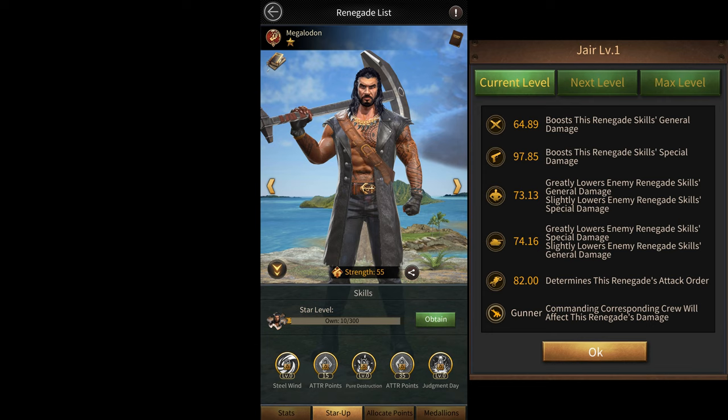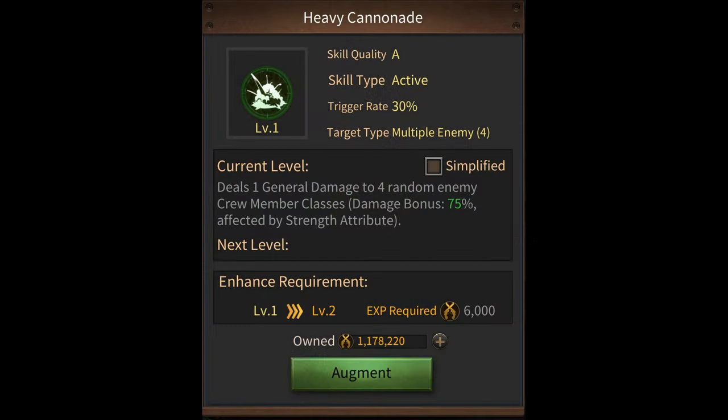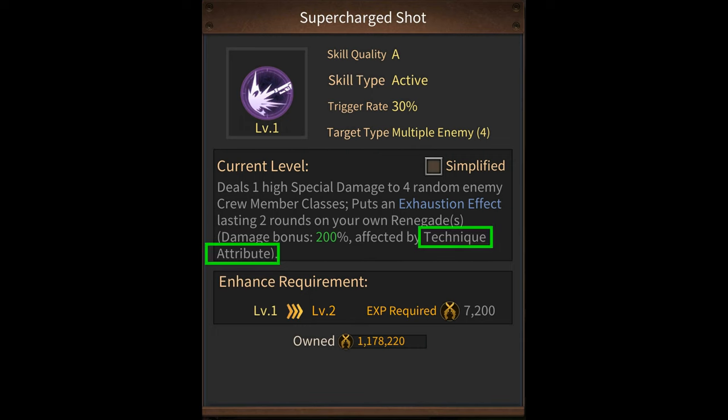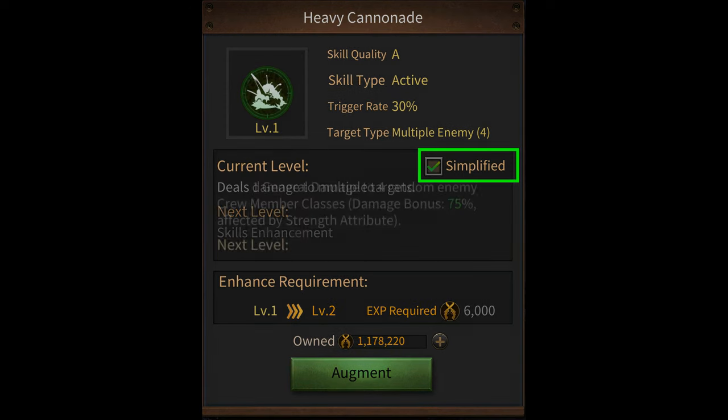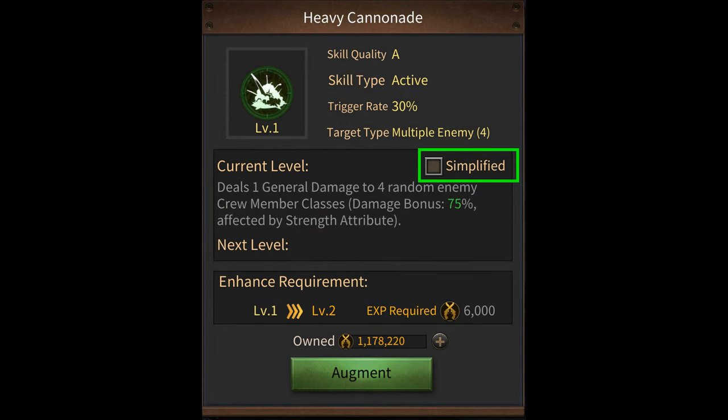For the first renegade, whether you invest in strength or technique depends on their skill type. For most renegades, whenever you read their skill description, it'll usually show you at the end whether the skill is affected by the strength attribute or the technique attribute. This won't show if you have the simplified description enabled, so make sure you disable the simplified description to figure out which attribute you should invest in.